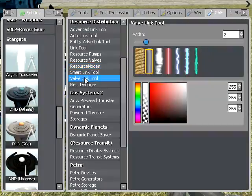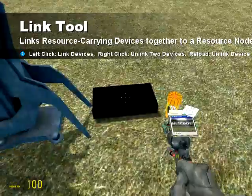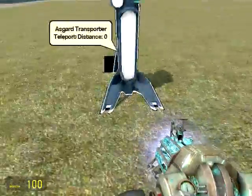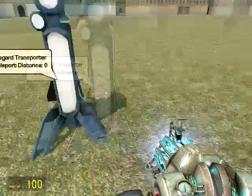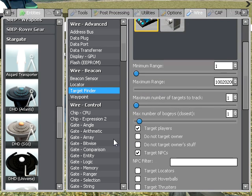Link tool. Right, that should hopefully make it work now. So the first thing you're going to want to do is, if you want to teleport yourself, you need something to output the coordinates of yourself. So we're going to use the regular target finder beacon sensor. We're going to set the range, obviously, to a huge range — it doesn't really matter how big, just as long as it's really large.